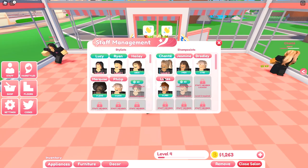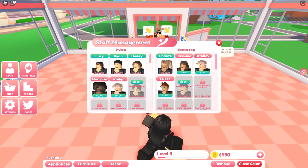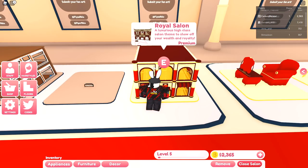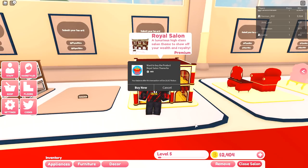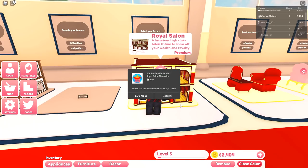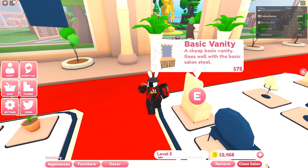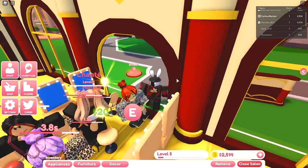We grabbed Ryan, will wait a couple minutes for Hayley, then get Afro Man. We now have enough for Hayley and also unlocked Marquis and Phillips. Marquis is 1,200 dollars. While racking up money, I went to the shop and bought the royal salon theme for 450 Robux — mainly to let you guys check it out before buying. Let's go see it.